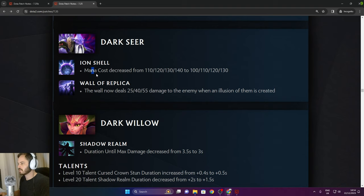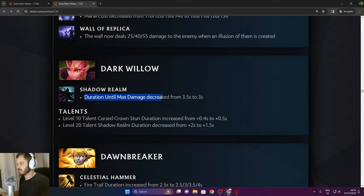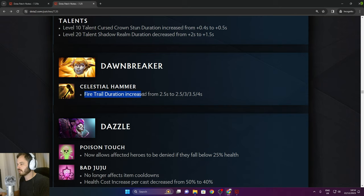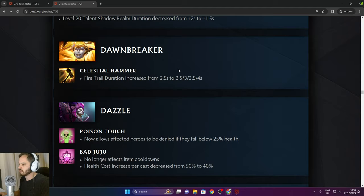Dark Seer: Iron Shell mana cost decreased. Wall of Replica now deals 25/40/55 damage to an enemy when an illusion of them is created. Dark Willow: duration until max damage decreased from 3.5 to 3 seconds. Curse Crown stun duration increased. Shadow Realm duration decreased from 2 to 1.5 seconds.